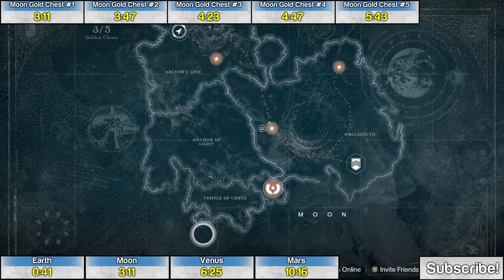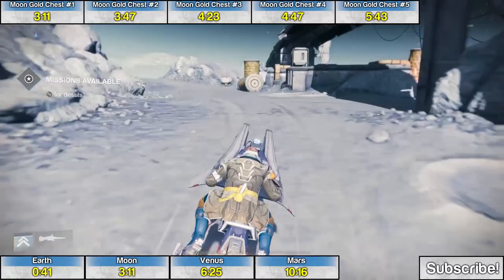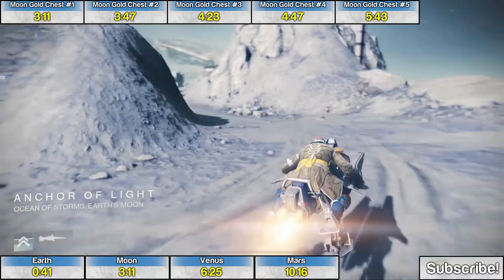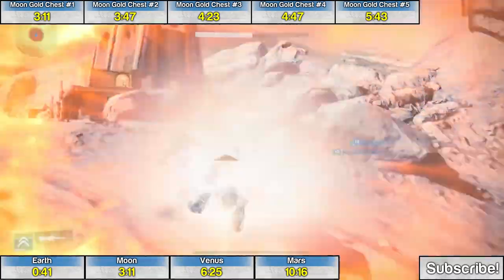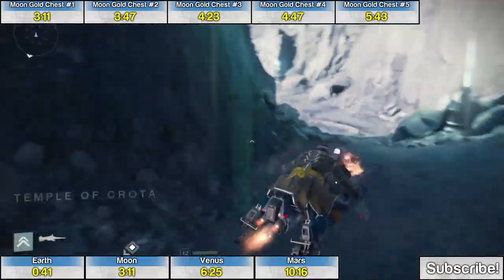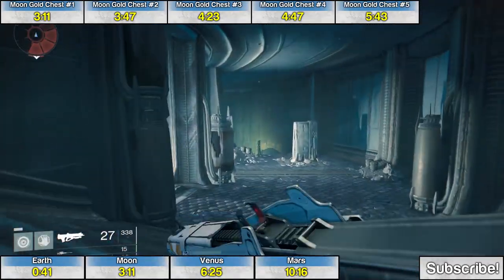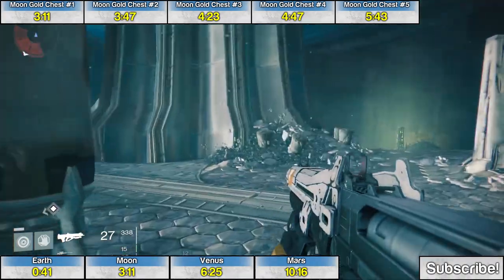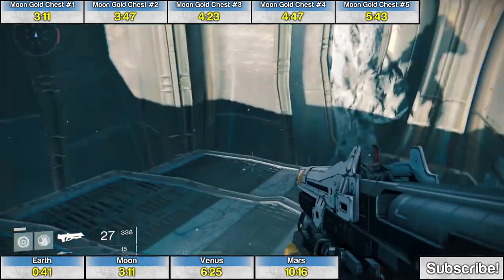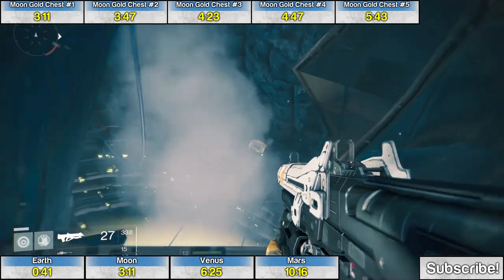Golden chest number four — you're going to make your way over to the Temple of Crota. From the starting area, just hang to the right. This is a longer section because it's a little trickier to find. After killing the large ogre, make your way down the spiral stairs where there's a ship hanging in the middle. Jump onto it, then look back towards where you came from and down into the pit. On the wall of the pit, you'll see the fourth golden chest.